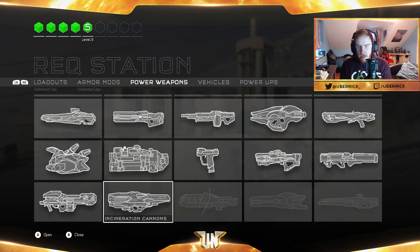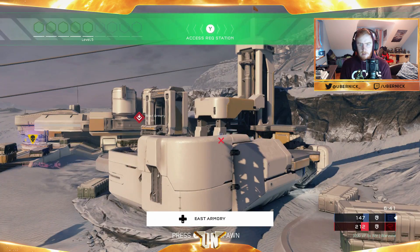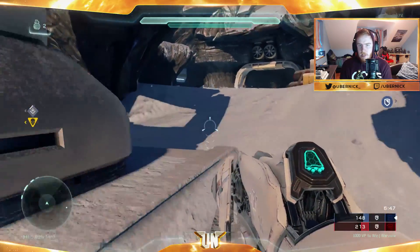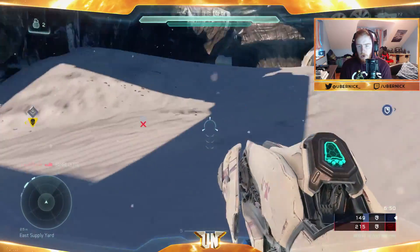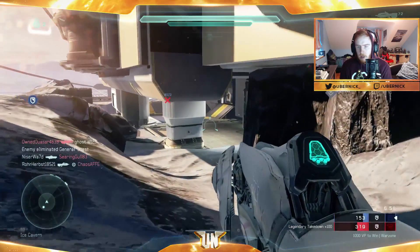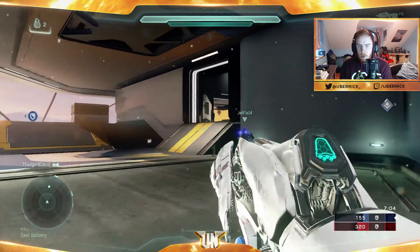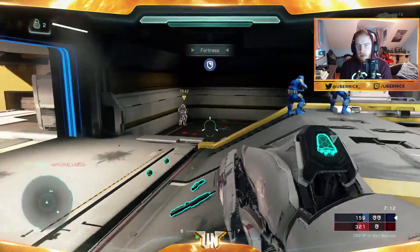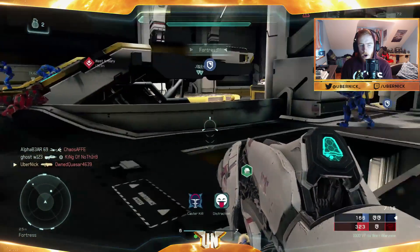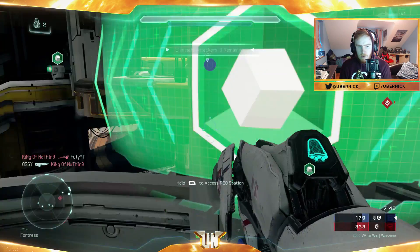Alright, I got the kill at least — that's all that matters. Okay, so we have 5 REQs, this is what I've been waiting for. Where is the Plasma Caster White Scar? Let's do this! Hopefully I can do something with this weapon because, as I said, I never ever use Plasma Casters. We managed to get Fortress, which is very good — that means we can spawn halfway in the middle of the map. We got a kill! Let me get the armor mod speed booster.